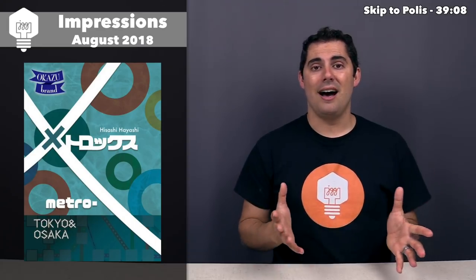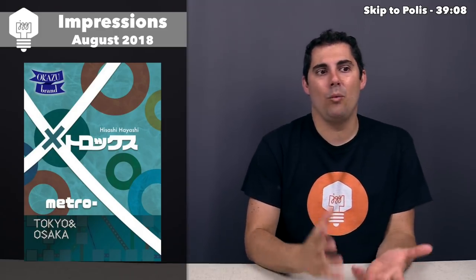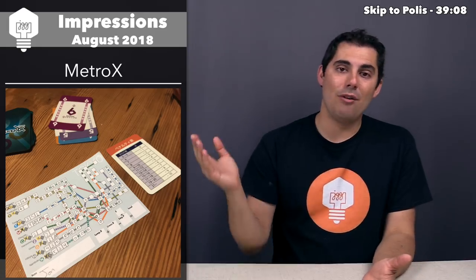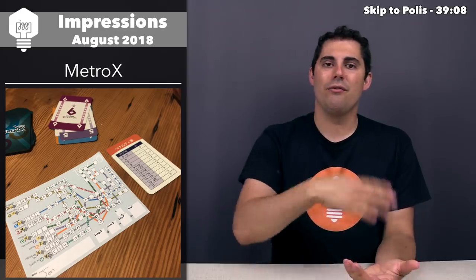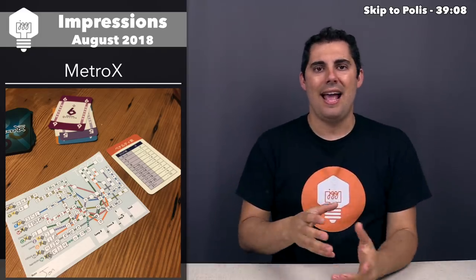Next is game number seven: Metro X. I picked this up from the BoardGameGeek store alongside Patchwork. It's published by Okazu Brand, a Japanese publisher, and designed by Hisashi Hayashi, who has designed games like Yokohama and others — a very prolific, well-respected designer. Metro X is a roll-and-write — actually a flip-and-write — where you shuffle a deck of cards and flip the top card, and everybody does something with it. You fill in station spots across a Metro board on a personal pad of paper.